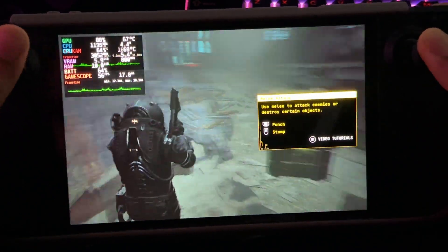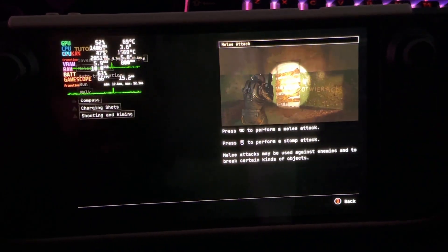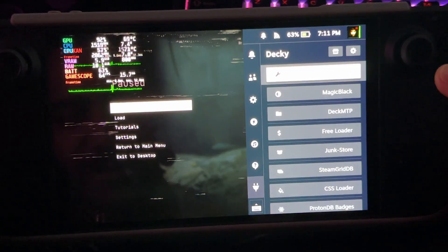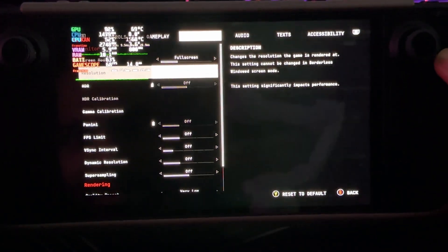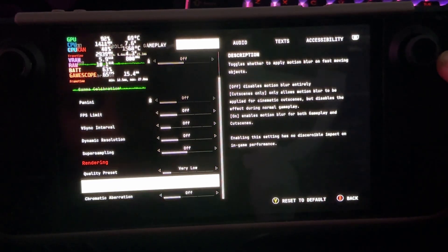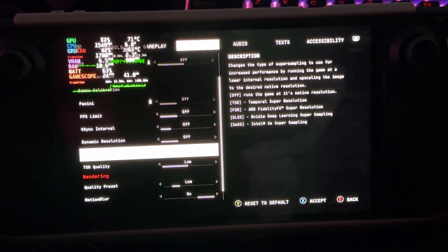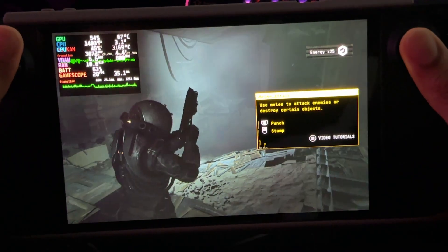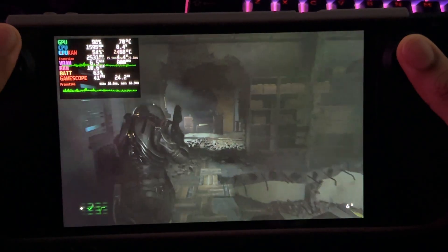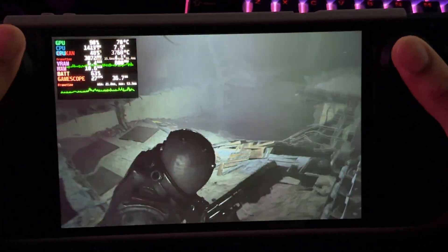Maybe XESS if they decide to include it later for the Steam Deck — you might be able to use it through non-Steam Deck presets from the Lossless Scaling app. But before we enable lossless scaling, I want to see if we can redeem the low preset. Let's switch to low — our frame rate dips to 24 FPS. What if we turn on TSR on low? TSR on low brings us up to 33. Not too bad, the game does look better, but the trade-off I think is not worth it, to be honest.